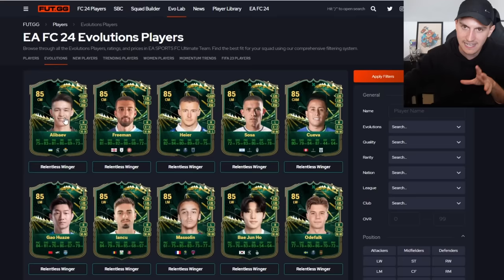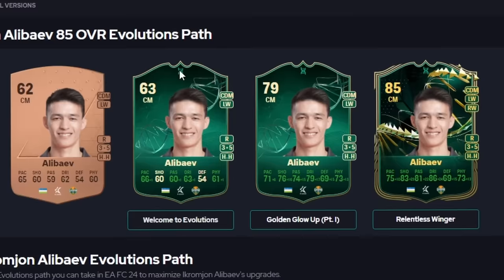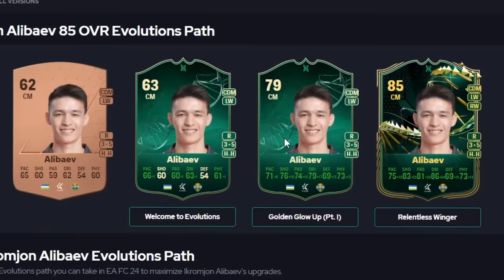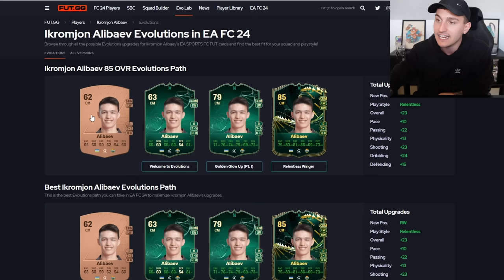Based on that, Alibave is the absolute best one to do. As you can see, you can go from Welcome to Evolutions to get him to a 63 rated card, then Golden Glow Part 1 to get him to 79 rated, and then Relentless Winger because he has a secondary position at left wing, which gets him to an 85 rated card. He's gone from a 62 rated to an 85 rated - that's ridiculous. If you follow everything I've spoken about in this video, evolutions for you will be absolutely unbelievable.